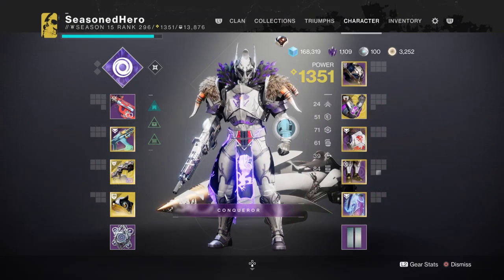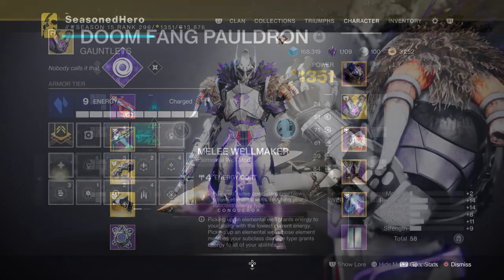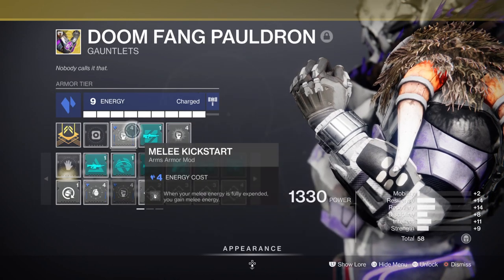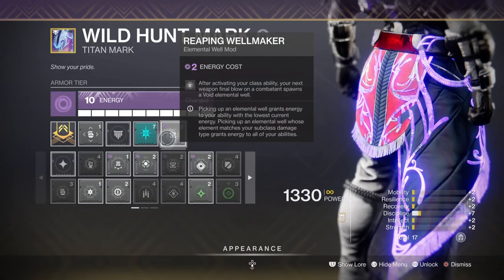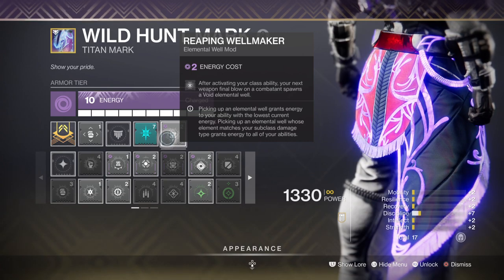Having your Strength stat at 80 to 100 is ideal, as this will jumpstart any of the mods or perks being used and regenerate a lot more faster. Key mods such as Melee Wellmaker, Melee Kickstart, and Reaping Wellmaker will all offer you some form of melee regen that you can activate the moment you get the chance to do so.